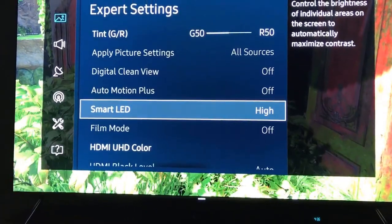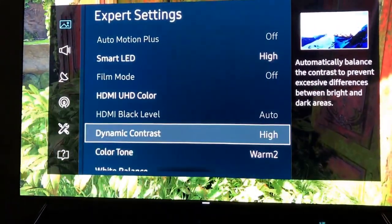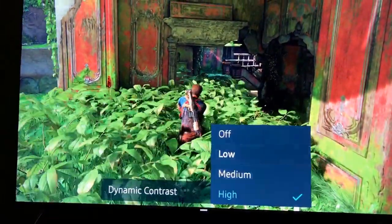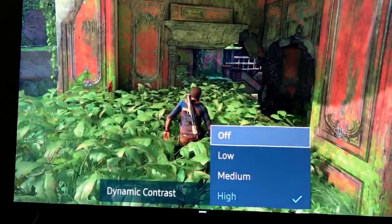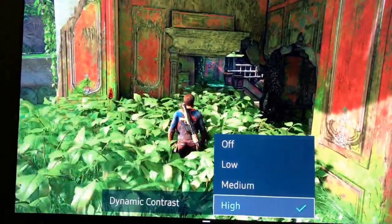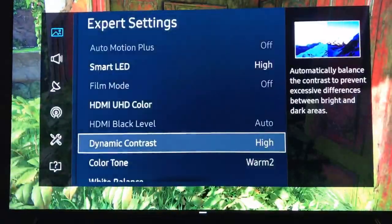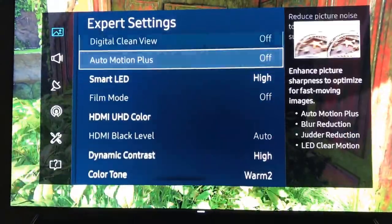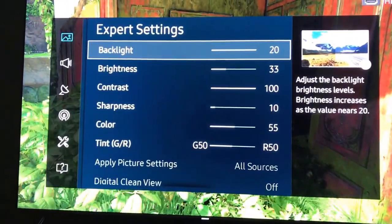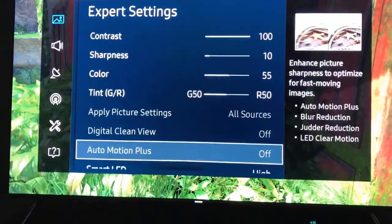Smart LED needs to be on high. Dynamic contrast — look at this. Now if you have dynamic contrast on high and you want to bring your backlight down to 18 or 17, I could see you getting away with it.